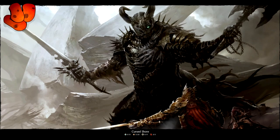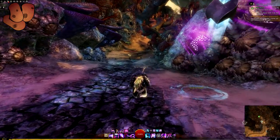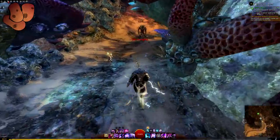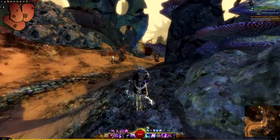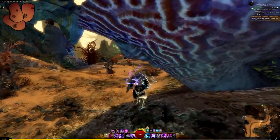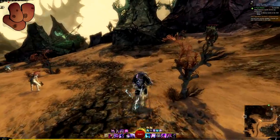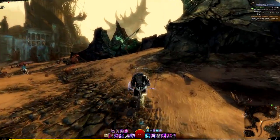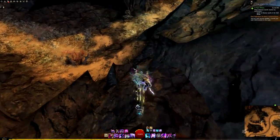Here we are - the final part of the open world vanilla exploration series. Today we're going to be getting 100% map completion on the Cursed Shore, which will also give us 100% map completion across the whole world. That will give us a Gift of Exploration - we can actually get two of them - which we can use in legendary crafting, and a star next to our name that signifies we've done a really big thing.